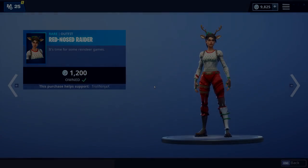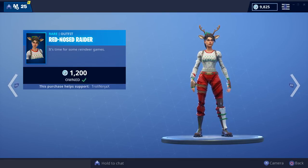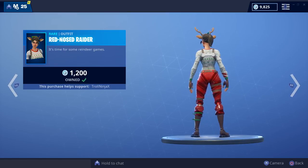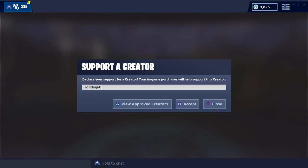Just a quick reminder guys, if you use my code in the item shop I will give you a shout out. Today's shout out goes to Sam Baskin — he used my code and sent me a clip of it. So if you use my code in the item shop when buying stuff and send me a clip, I will choose one person every day to give a shout out. The code is trollinjx — don't forget to use it and send me a clip.